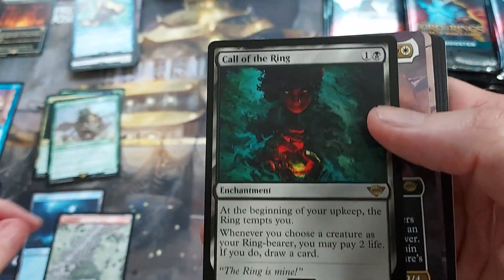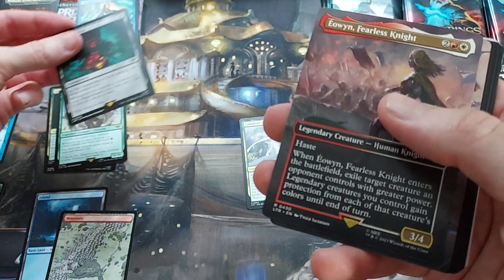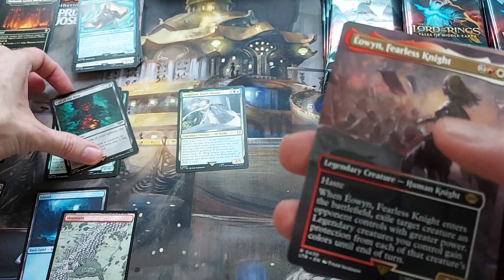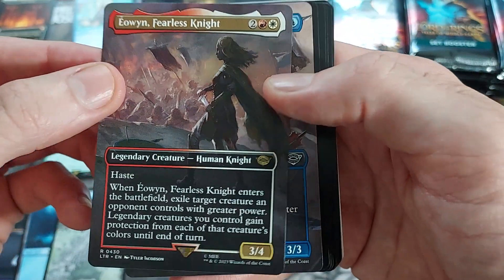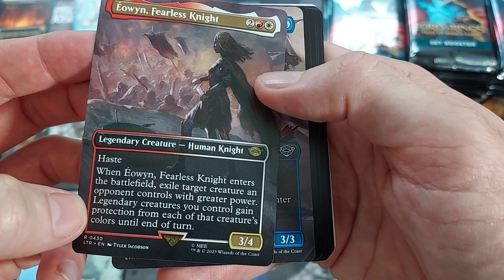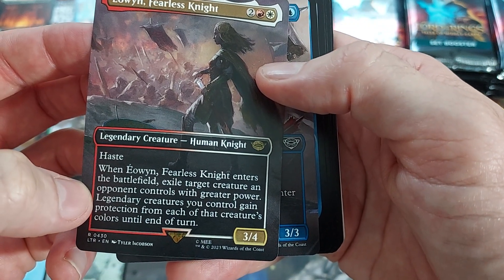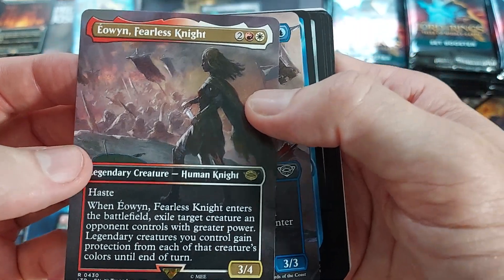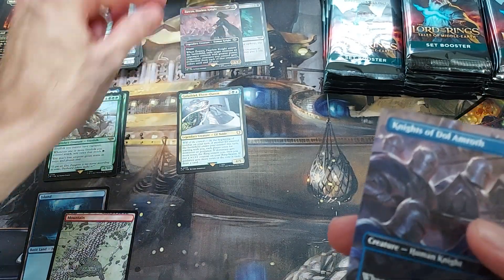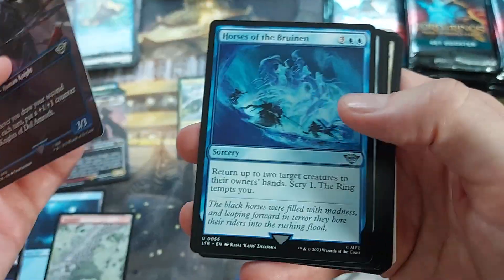Ooh, Call of the Ring — I actually like that card. Pretty decent card, a little card draw, pay life card draw shenanigans. Not bad. I think it's one of the cards worth over a dollar — like two bucks or something. Eowyn, Fearless Knight — 2 mana, exile a creature target opponent controls with greater power. Legendary creatures gain protection from each of that creature's colors until they return. Oh, that's a permanent exile too — that actually seems decent, especially if you flickered her a bunch.